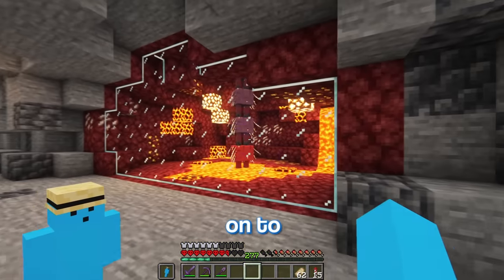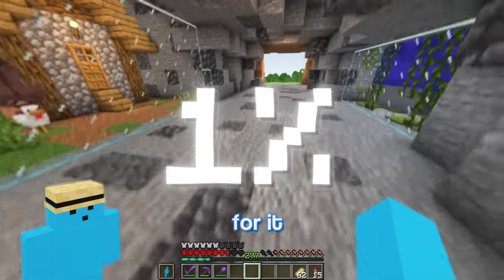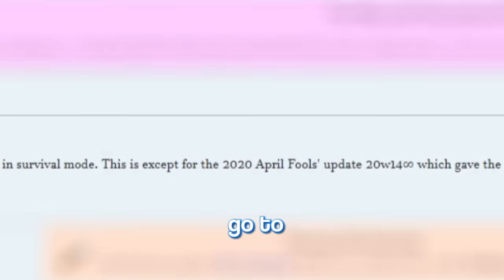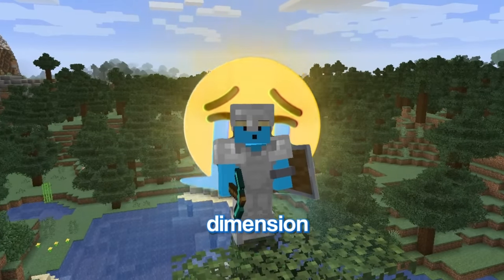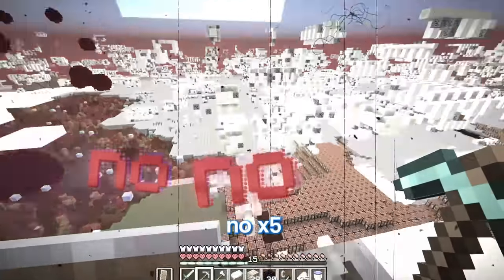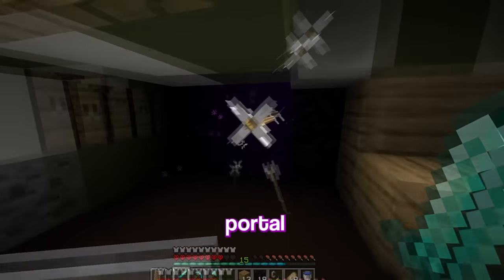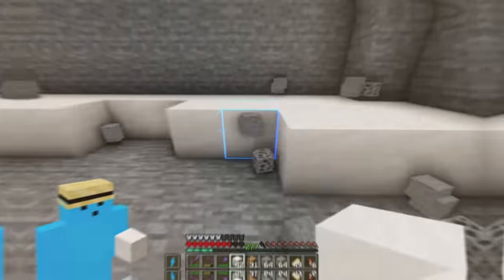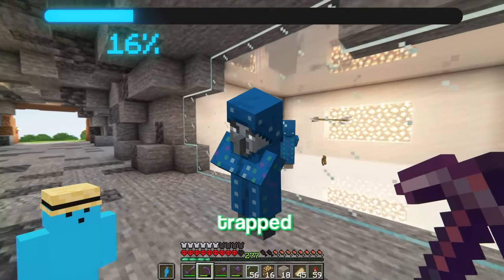The next mob is the Illusioner, which has a 0% chance of spawning. After a bit of research, I found out I need to go to the infinite dimension snapshot. There are like 2 billion dimensions. Wait — yes, that's the Illusioner! Just got to take them through this portal. Now we can transfer it... I forgot to build a cage for it again. There's the Illusioner trapped.